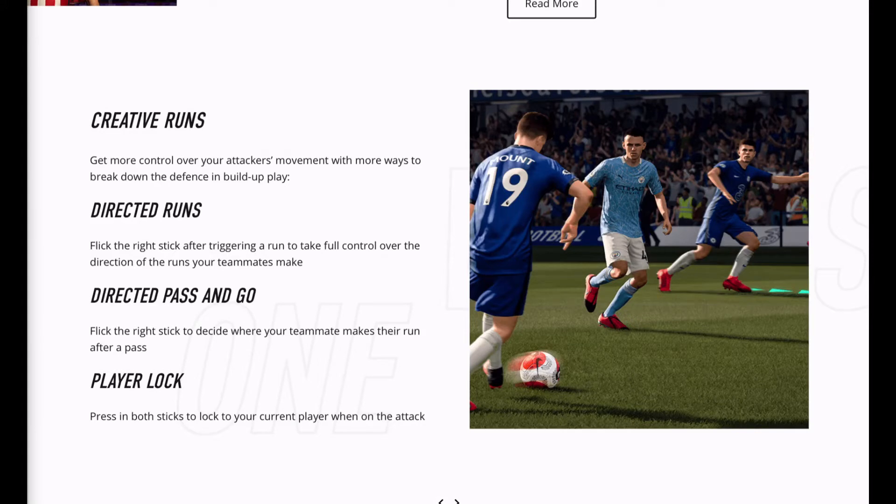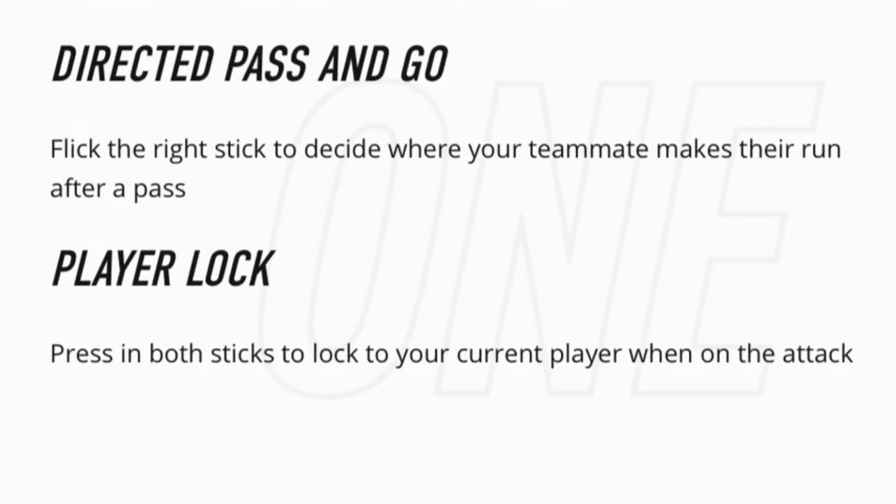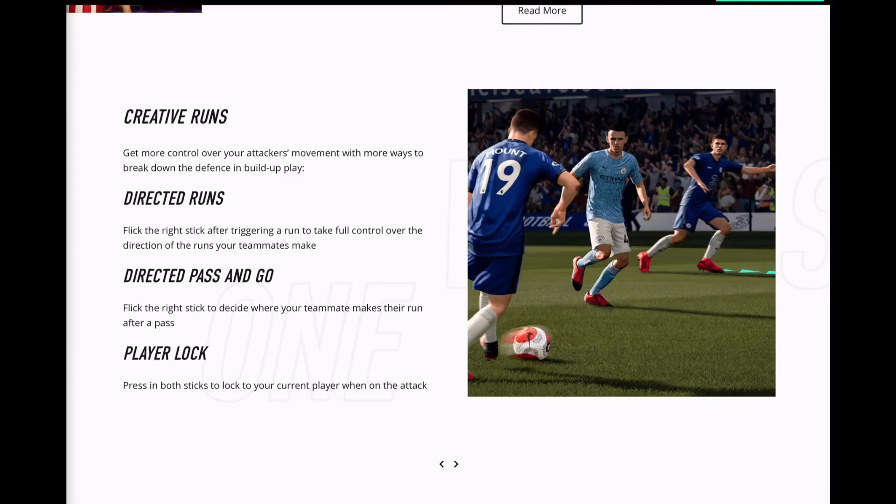There's also directed pass and go — flick the right stick to decide where your teammate makes their run after a pass. The final creative runs feature is player lock: pressing both sticks to lock your current player when on the attack. So if you pass the ball and want to carry on controlling that one player while the AI controls everyone else, you can stay on that guy. If you play a ball out to the winger and want to stay with your original player, you press the cross button and it'll come back to the guy you originally passed it with.